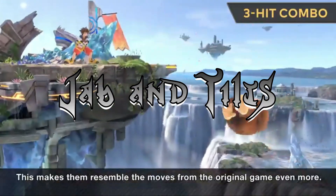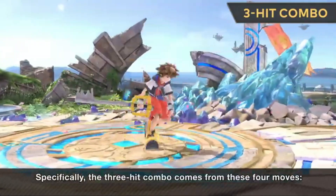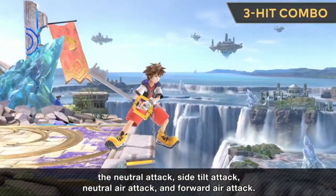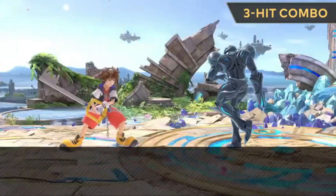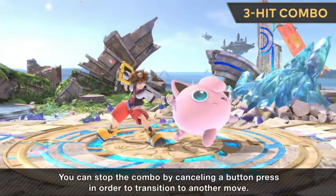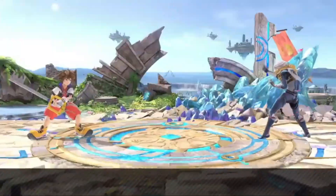His jab is a classic three-hit jab that hits higher than you'd expect, so you can do down tilt into jab just to show the range. F-tilt is a weird move — you can kind of kill with the first hit but there's not really a reason to use the full three hits in a combo. I don't think this move is very good.